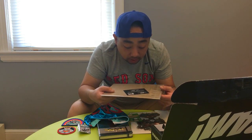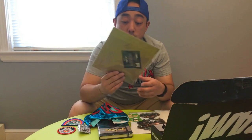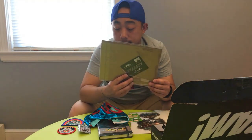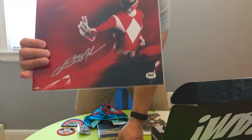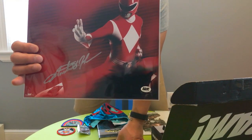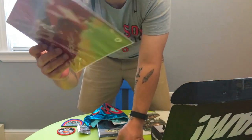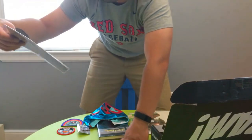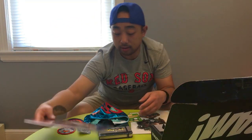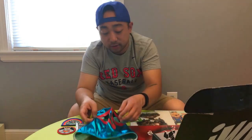The last thing we got here is a custom 8x10 photo hand-signed by Austin St. John, who was the original Red Power Ranger. It was signed during a private signing with BamBox — that's pretty cool. This is one of the better autographs in a while. I did grow up watching the original Mighty Morphin Power Rangers. The certificate of authenticity has a little thumbnail headshot — that's pretty cool.